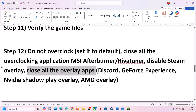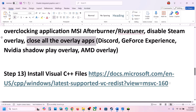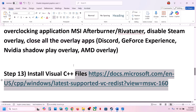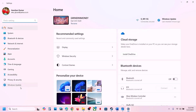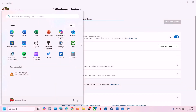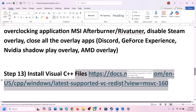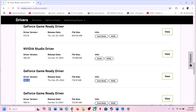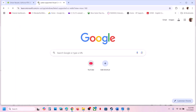Before you install the Visual C++ file, update your Windows. Open Windows Settings, go to Windows Update, and click Check for Updates. Once all updates are installed, restart your computer, and after the restart launch the game and check. Still not working? You can install the Visual C++ file — copy the link provided in the video description.